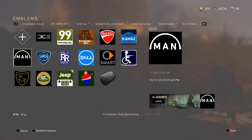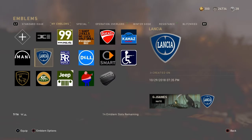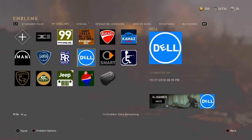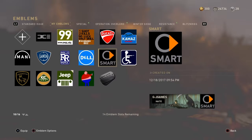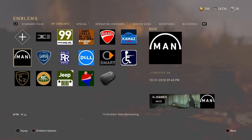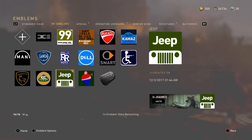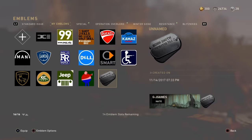Over here we got MAN, which is basically a European truck brand. We got Lancia, which I think is one of the better emblems I've made. I made Rolls-Royce but this one doesn't look like Rolls-Royce since the big R's in the middle don't really fit. I got Dell from computers, Smart from cars which is basically a daughter company of Mercedes, a wheelchair, Lamborghini - not really the Lamborghini logo since we don't really have a bull. I got the Lotus emblem which is kind of my favorite since I'm a real big fan of Lotus. I got Jeep, and a Pepsi Man.